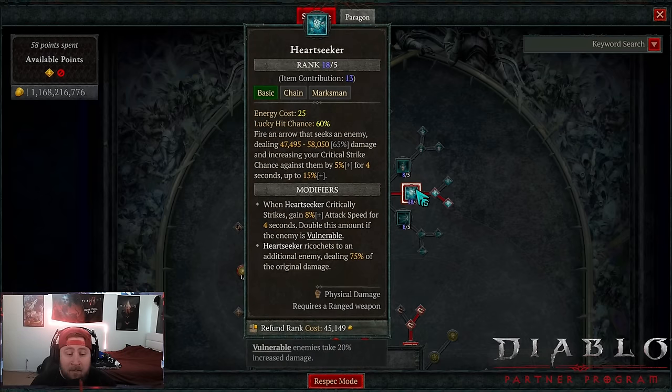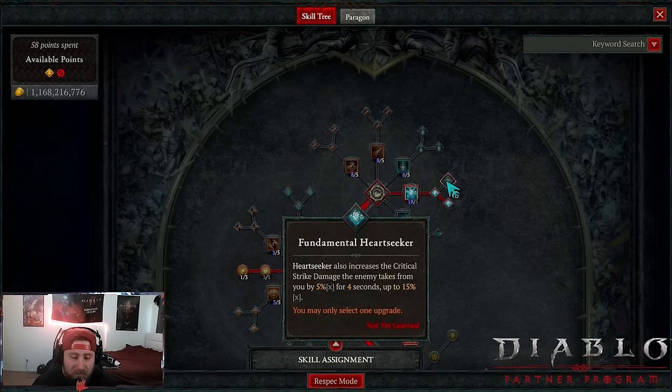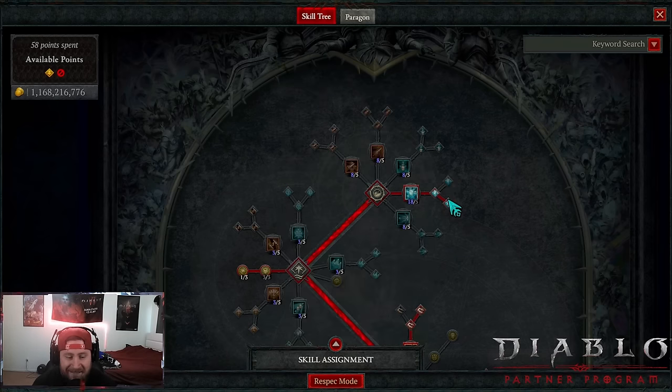Going into the gear — Heart Seeker is obviously a basic attack build. We get as many ranks into Heart Seeker as possible, into Primary Heart Seeker, so it ricochets and deals 75% of its original damage. This is going to help when you're farming nightmare dungeons, T8s, T7 infernal hordes because it can absolutely blast. Primary is way better than Fundamental because you don't need the additional critical strike damage.